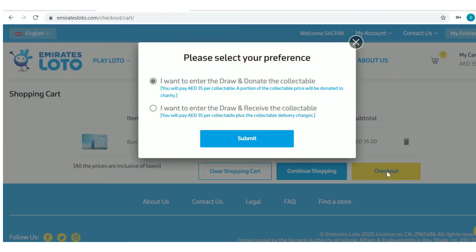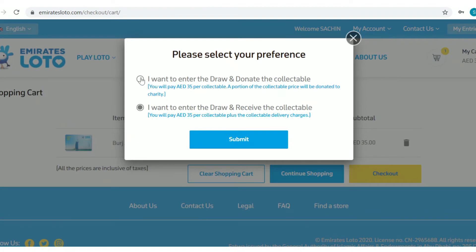Let's check out. Here we have two options: enter the draw and donate the collectibles, or enter the draw and receive the collectibles. To receive the collectibles there is a delivery charge — presently 15 dirhams within UAE, 35 dirhams in GCC, Levant and North Africa, and 50 dirhams for the rest of the world.